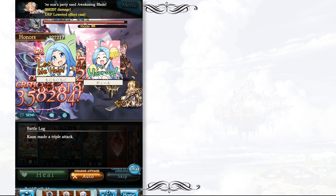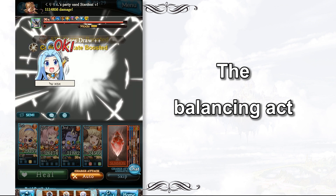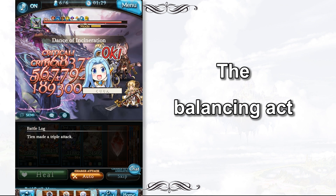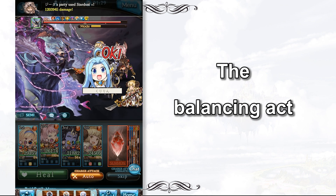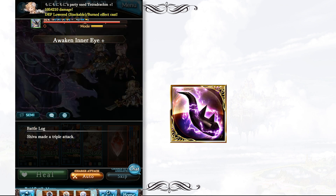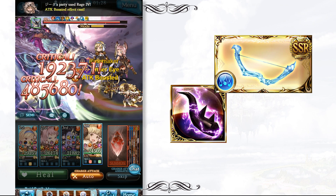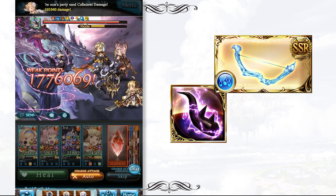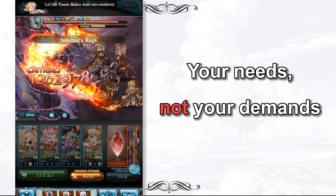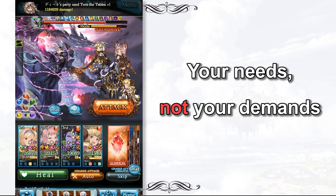All in all, I believe the best players are those who know how to strike a balance between games and real life — we don't want to be a winner in games and a loser in real life. Do you need 500 Bahamut horns to craft a weapon? Do you need 10 fully limit-broken timbers to form a powerful water grid? Apparently the answer is no. We should focus on what we need instead of what we want. You will save a lot of time if you can differentiate your needs from your demands.